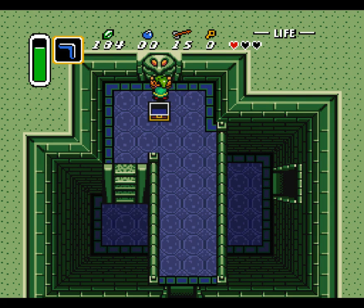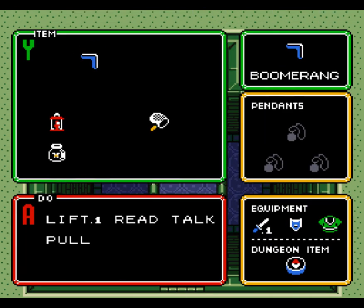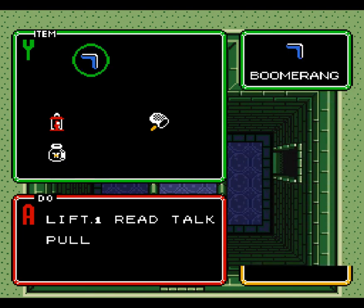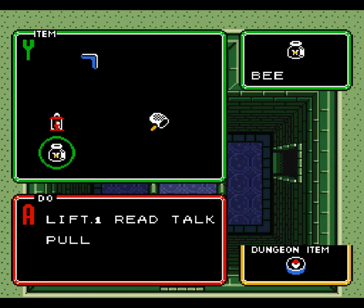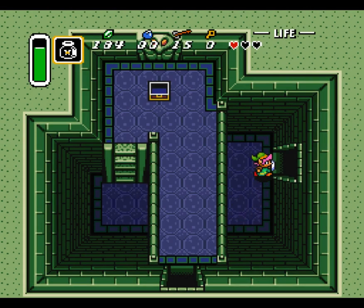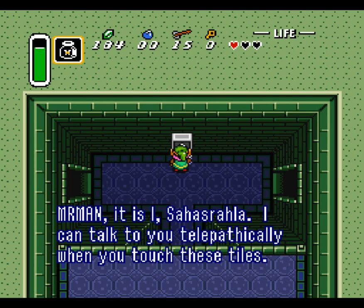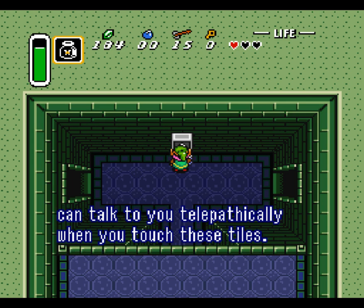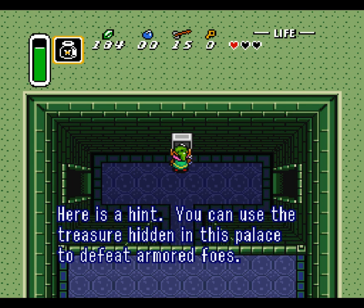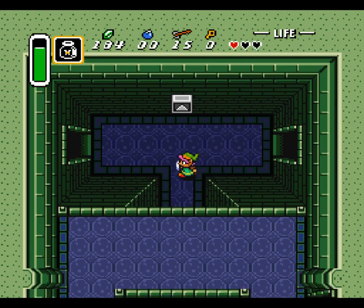I will save state here. Compass — dungeon item. So it's showing up in my map, the location of the boss. What's that? It is I, Sarah Hassler. I can talk to you telepathically when you touch these tiles. Here's a hint: you can use the treasure hidden in this palace to defeat armored foes. So there's a treasure hidden here somewhere.